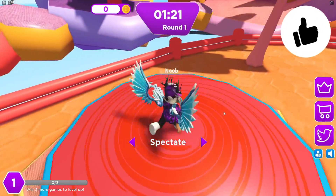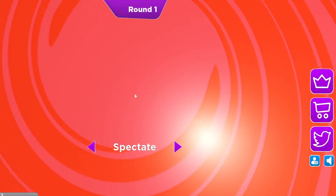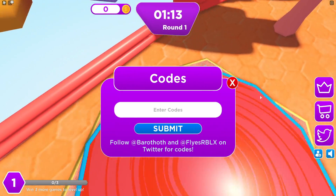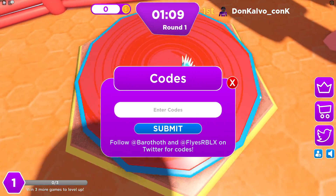Right here guys, if you do not know how to redeem codes in Tumble Minigames, what you're gonna wanna do is go over to the left where the Twitter icon is and click that. Then the code menu comes up. These codes are in no particular order, so let's just get into it now.